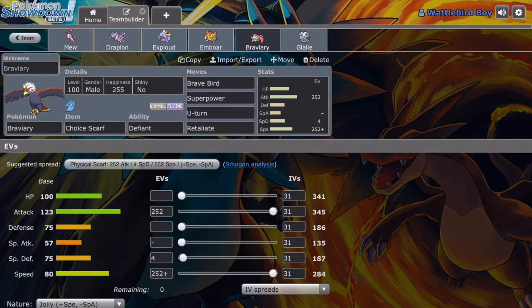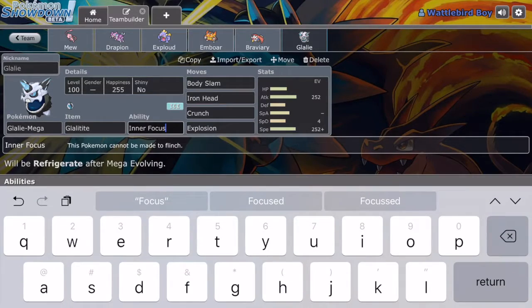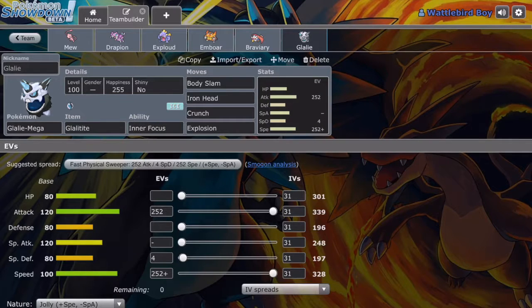Braviary with Choice Scarf and Defiant — U-turn, Superpower, Brave Bird, and Retaliate. Pretty normal, not too different. Here we have Mega Glalie. It says Inner Focus, but when Mega Evolved it has the Refrigerate ability, which means all Normal moves become Ice and have a 1.2x boost. So there's Body Slam and Explosion. Explosion is good — like a Destiny Bond sort of, except it doesn't faint them. It's good when you're losing and you just want to explode and get some damage off before you go. Anyway, that's the team — let's use it.